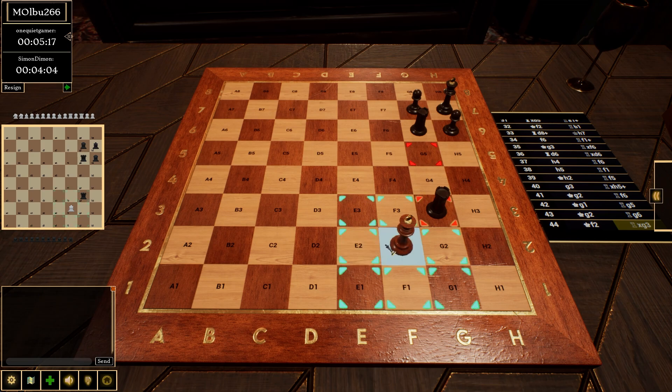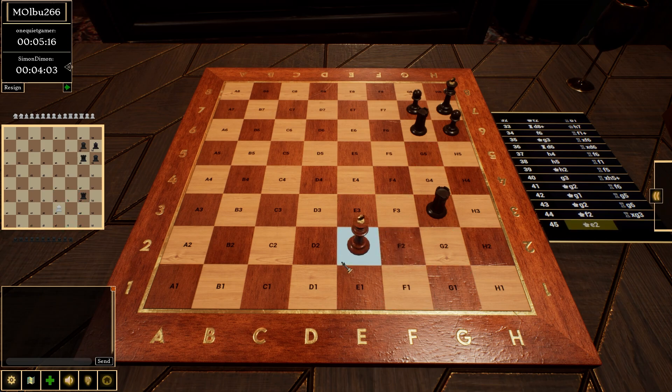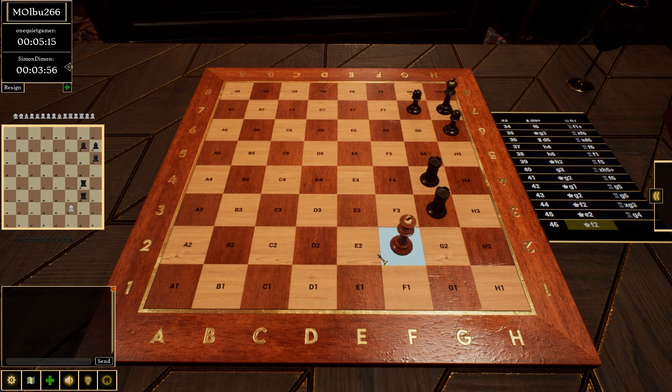This is a real stalemate possibility, but this guy seems too good to allow that - not that it takes much. What do you learn from a game like this? It's basically just: don't blunder a piece at the beginning of the game and you'll be fine.